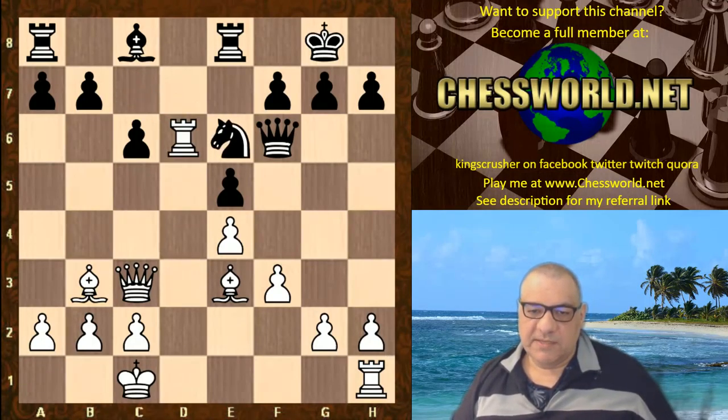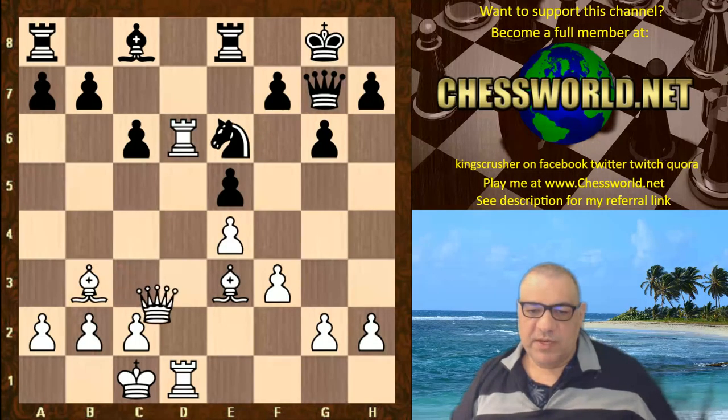Ne6. Rd6 pinning that knight. Also look at this miserable bishop on c8. g6. White simply doubles rooks here. Qg7. Qd2 — creating a battery here for Bh6 as well.